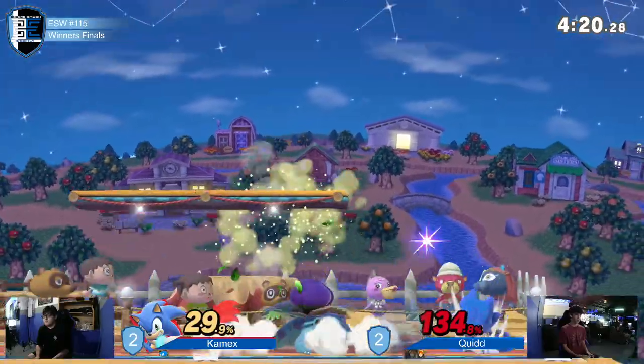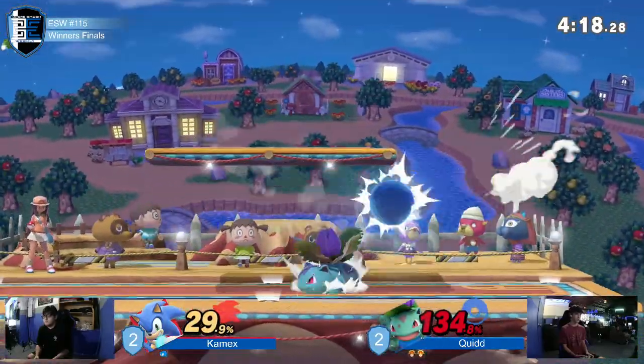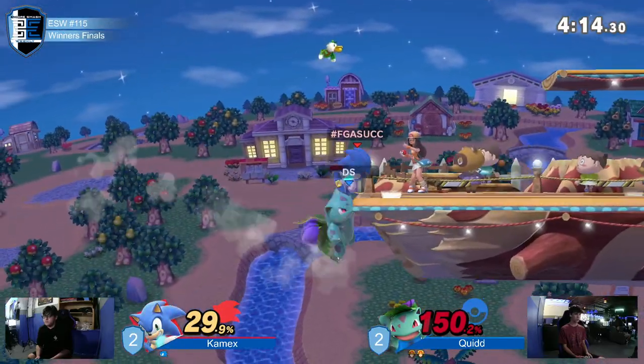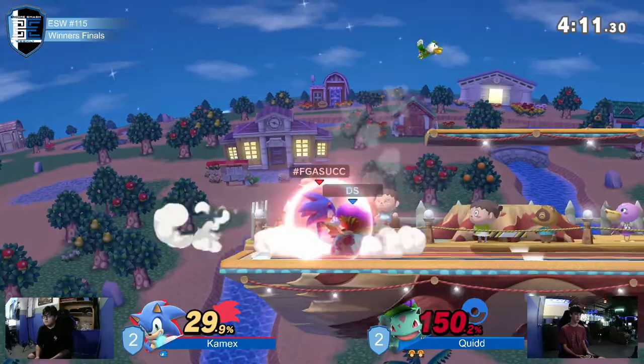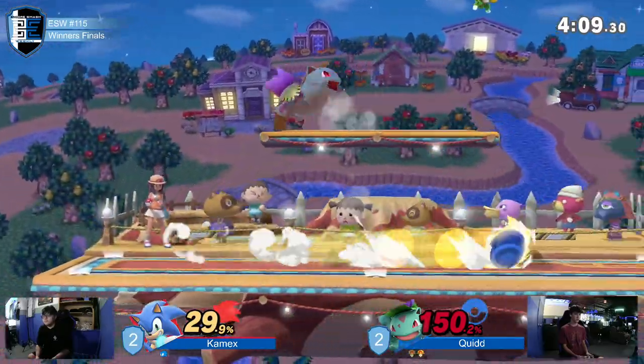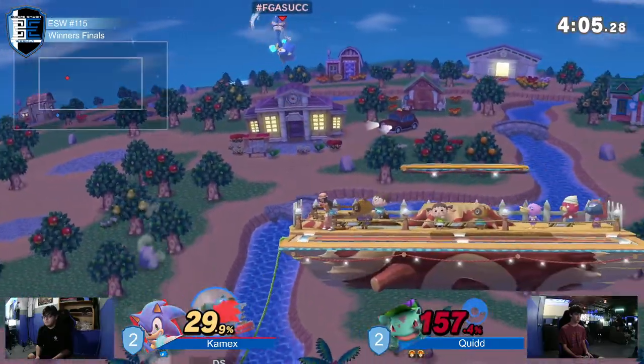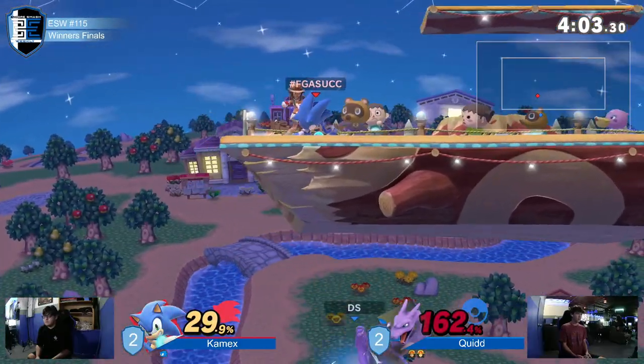He was at disadvantage and he gets this neutral air, gets 29%. Neutral into forward air — pretty good conversion. I love the idea of that crouch. The ducking shortens his hurtbox by just enough that a lot of the moves that — oh. No, he doesn't. I think even if he angled it, he would have been a little bit too low.